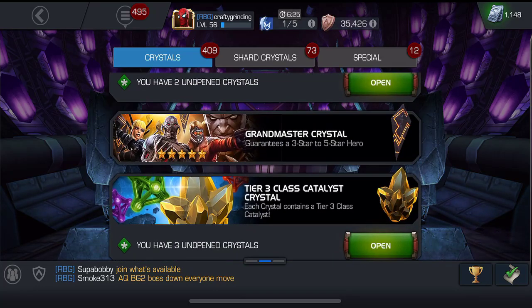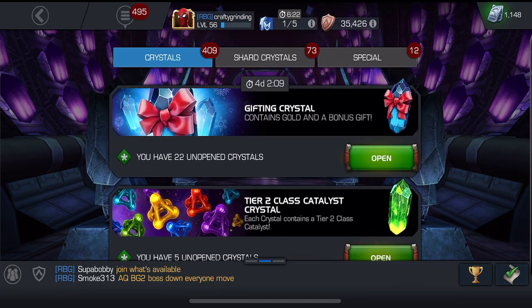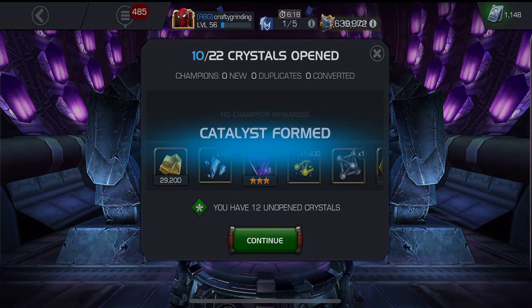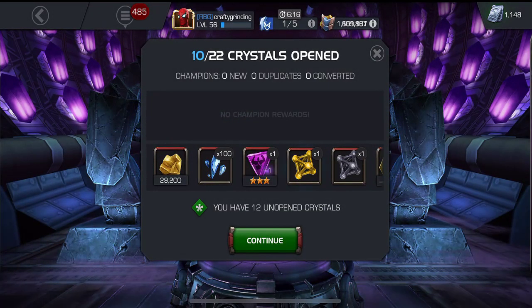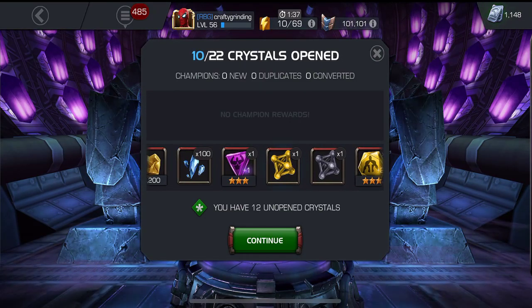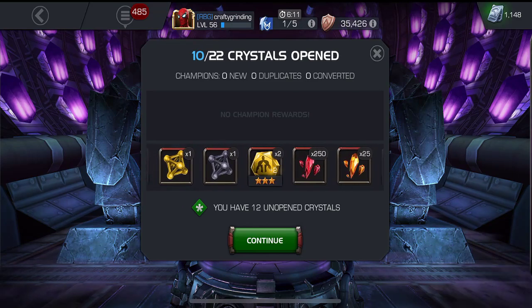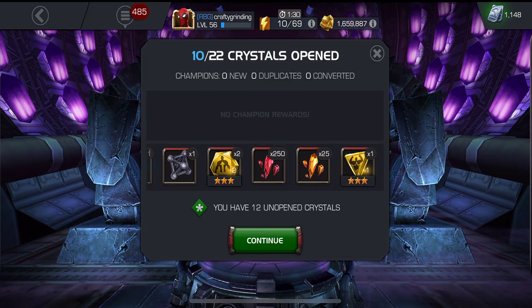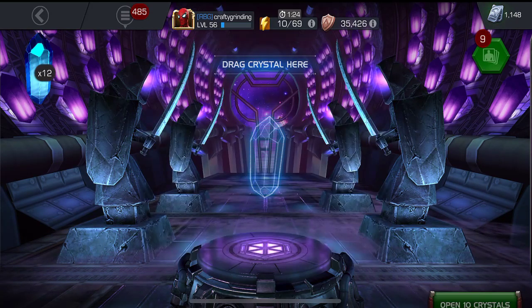Let's quickly open up these smaller gifting crystals, ten at a time. Out of the first ten, I got a Callus, a nice 3-star awakening gem, some tier three basic, and some 5-star shards — a very nice chunk there. Then another 3-star awakening gem — not bad at all.